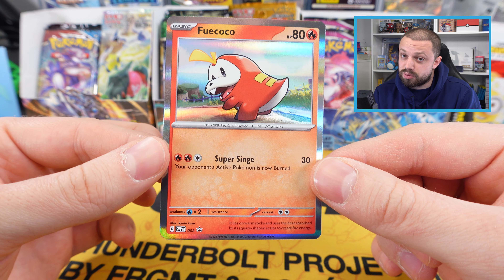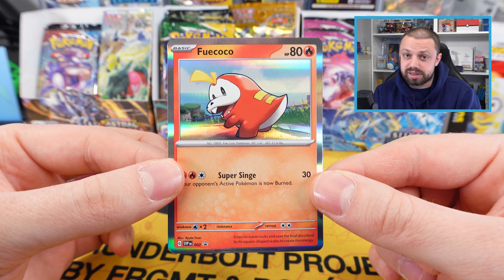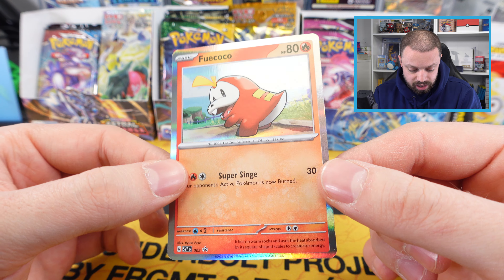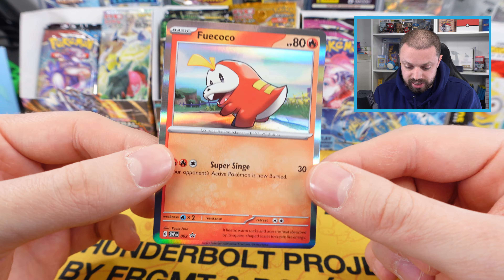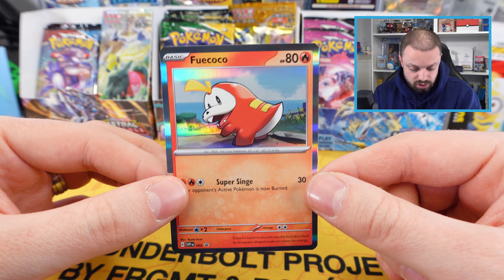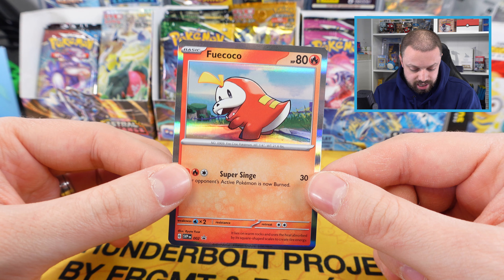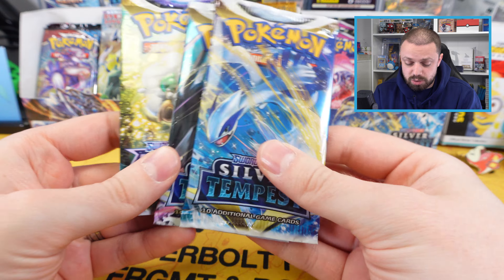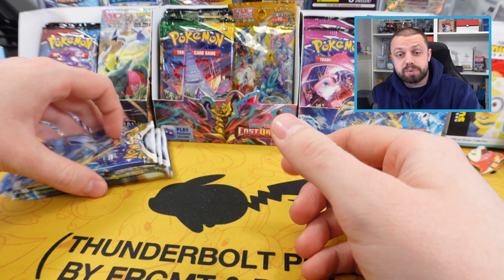These silver borders give an idea of the sort of thing to expect going forwards with Scarlet and Violet. They will be the same for all the cards in the set — we will be getting silver borders where we used to have yellow in English, matching what the Japanese cards have looked like for a long time. Very nice — there is our promo from our box.